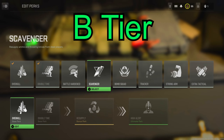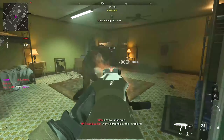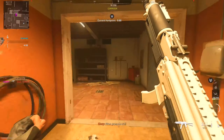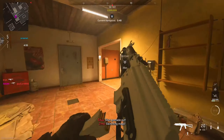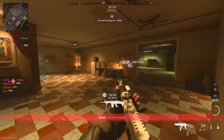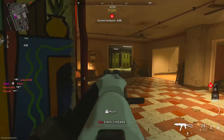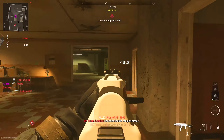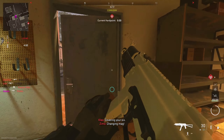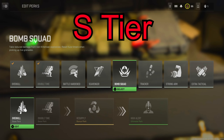Moving on to Scavenger — it's a B-tier perk. It used to be very strong like in the original Modern Warfare 2 in 2009, where you could replenish equipment and ammo. But here in 2022 we have something called a Munitions Box, which is another option for you to use and is also a lot safer since you don't have to walk over your enemy's body. The advantage of Scavenger is you don't have to wait for a field upgrade, but there really isn't much benefit unless you are good at slaying.